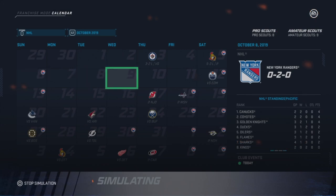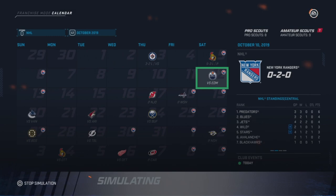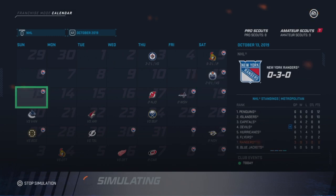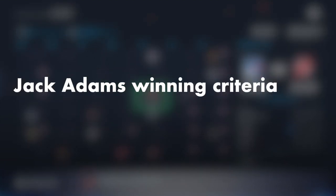This is a guide for the bronze trophy Coaching Royalty in NHL 20. This trophy requires you to have a coach win the Jack Adams trophy in franchise mode. After dozens of season sims, I've created a theory on the winning criteria of the Jack Adams award in NHL 20.